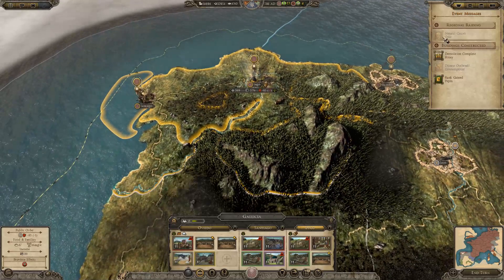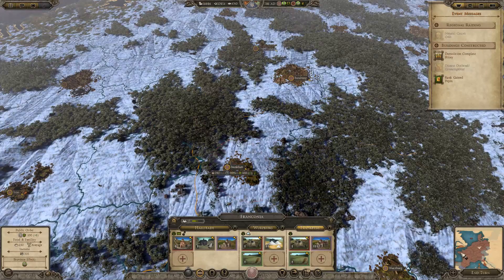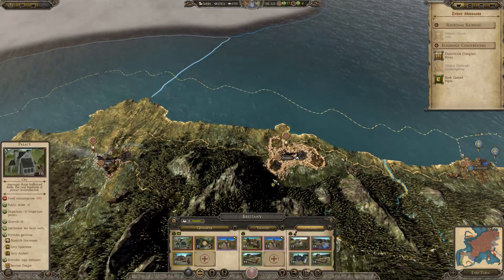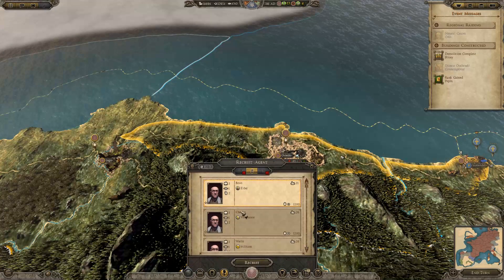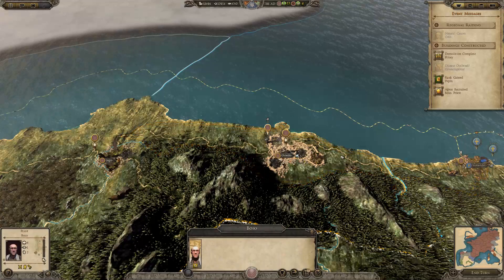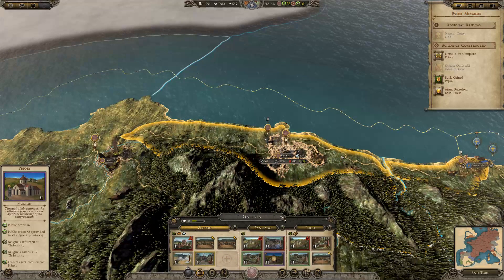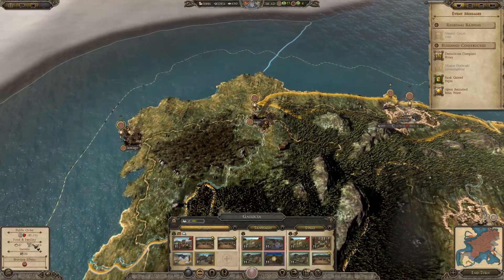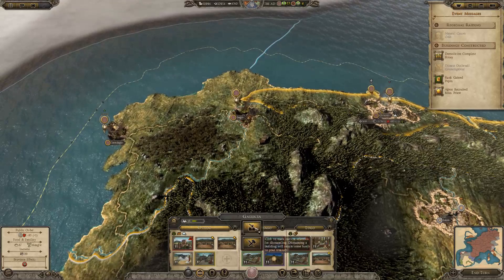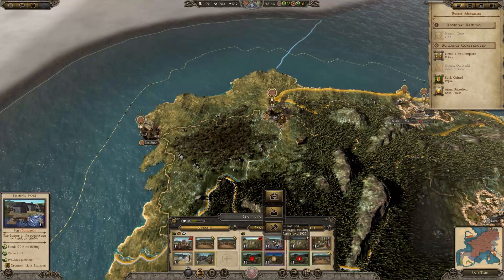Who died? I think it was a priest. That's actually a good time for it to die because I could use one over here. We'll convert this region. Meager fertility — farms are probably no use to us here. We should actually destroy them and focus more on fishing ports, which will repair over time.